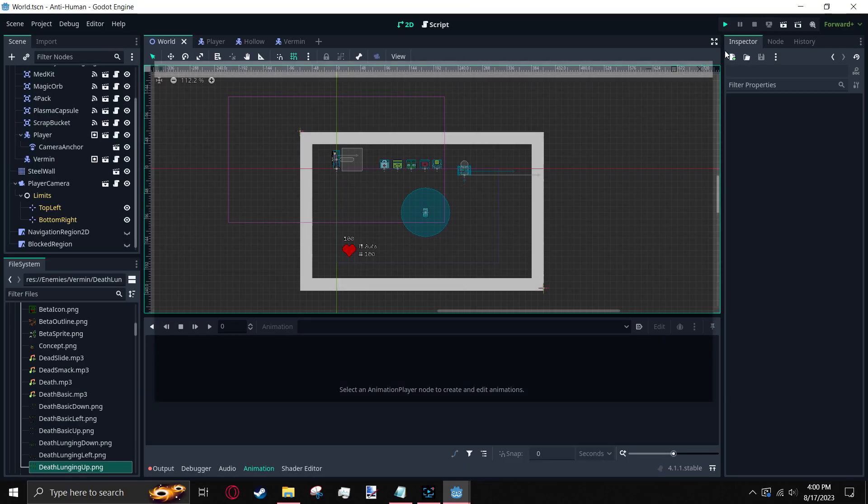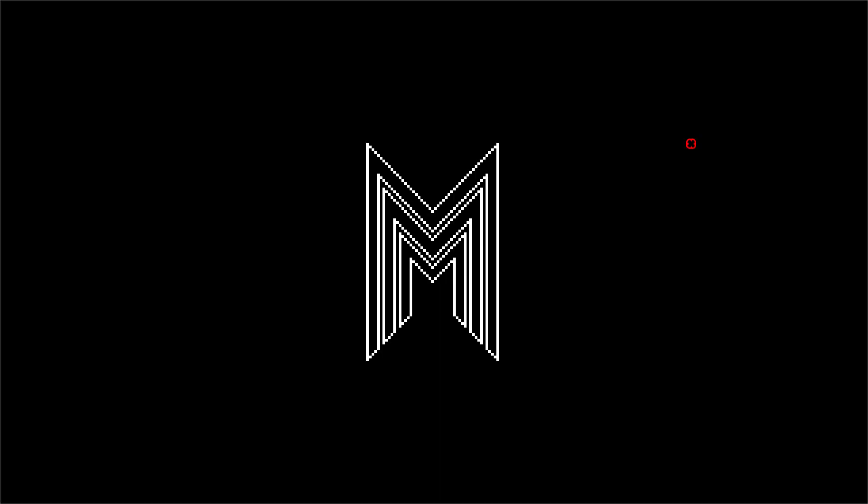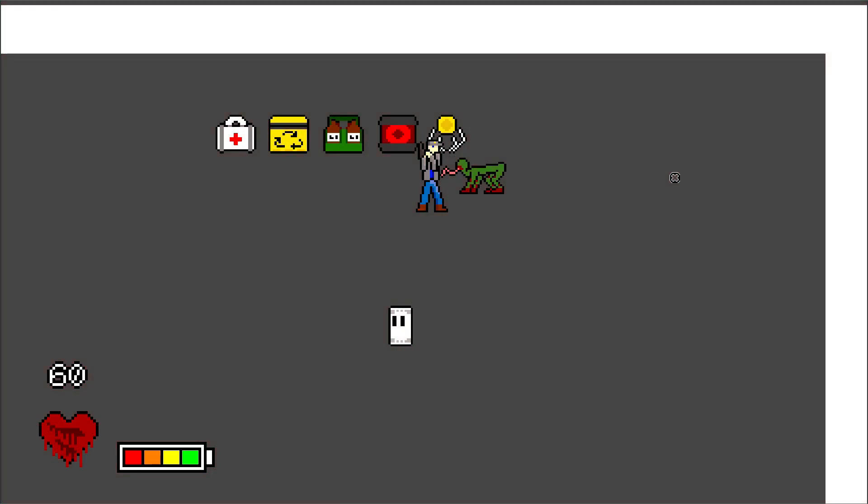I also made a completely new intro. Completely unnecessary, but I was really bored of working on vermin sprites and I also felt bad for not doing anything productive, so screw it. The player's death animation has also been updated to have a couple more frames.